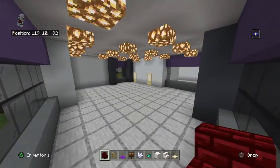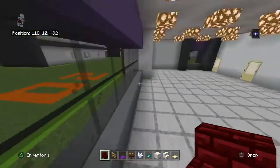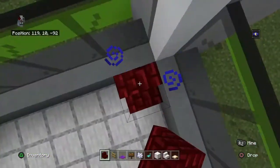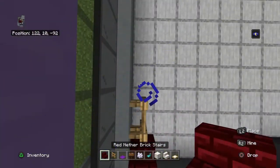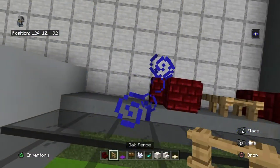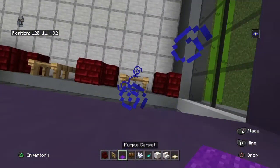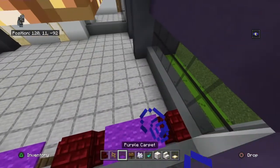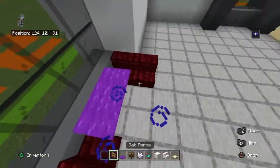Come to the front right-hand corner of your build. Going towards the left side — the white concrete — place a red nether brick stair facing left, two oak fences, red nether brick stair facing right. Then red nether brick stair facing left, two oak fences, red nether brick stair facing right. Place a purple carpet on top of each fence. Bring that entire pattern backwards by one.